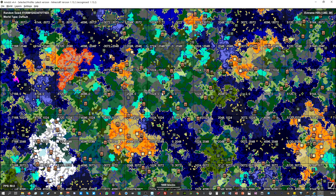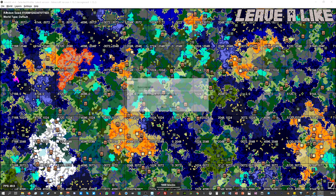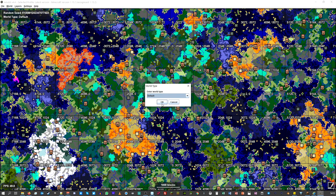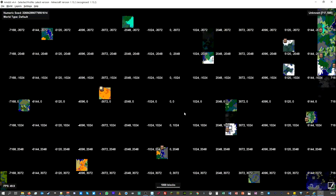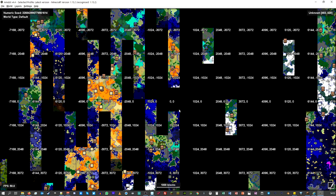What I'm going to do is show you the seed that I had at the beginning of this video on the floor in our Minecraft creative world. I can show you that by going to File, New from Seed, and pasting in my seed number that was shown at the top of the map earlier. When I click OK, this will now load the map that you saw earlier.